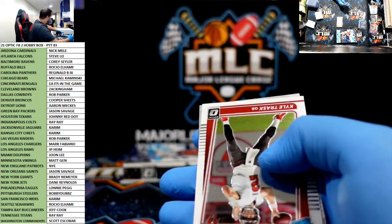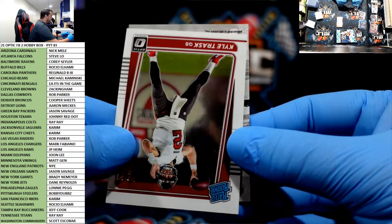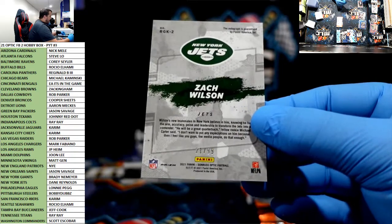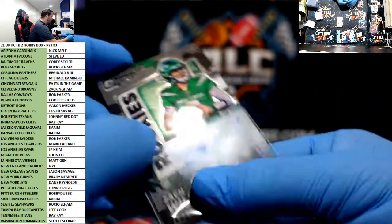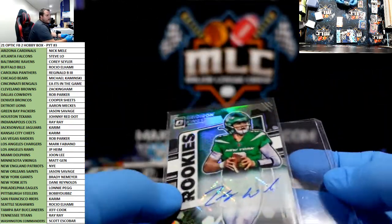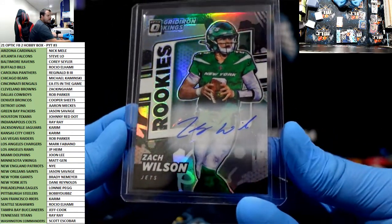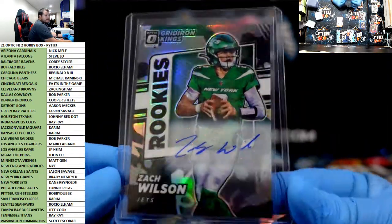Zach Wilson in Gridiron Kings — auto! Stickered auto, but we'll take it. We'll take quarterbacks. Zachy Dubs for the Jets and Dane Reynolds. I think Dane hit the Trey Lance yesterday too. Dane is hot with Optic. 21 of 99 Zachy Dubs. Solid box.